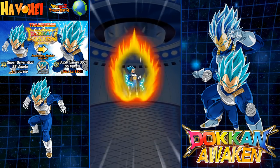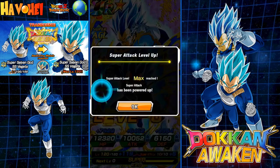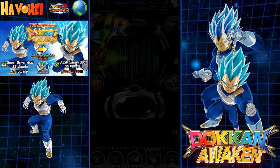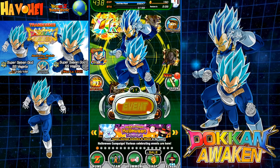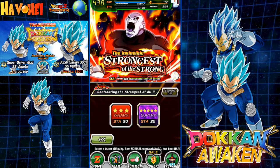Alright, time for some training. I'm going to show you the team that I'm going to be running and then we're going to go beat up on Jiren. This is what I call the LR Optimal. You're going to be running LR 3 Coup, Super Saiyan 3 Goku, LR Maju Vegeta, LR Broly with a Turles, and Super Saiyan 3 Bardock. This team is very, very beastly.